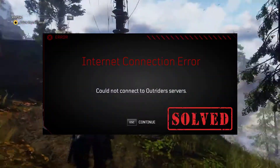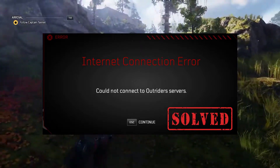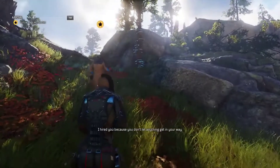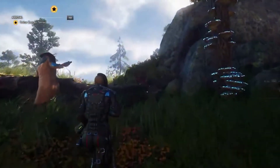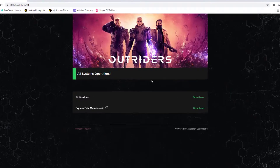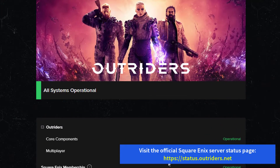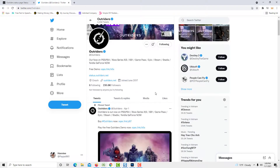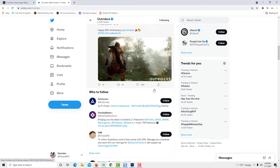If you are having difficulty connecting to Outriders servers because of the internet connection error, these are the solutions that you can try. Method 1: Check the Square Enix server status. Most cases of internet connection error are fixed by simply waiting until the servers can go back to full capacity. To know if there's any ongoing server problems, you can visit the official Square Enix server status page. If you are active on Twitter, you can check out the official Outriders account for up-to-date server-related in-game information.